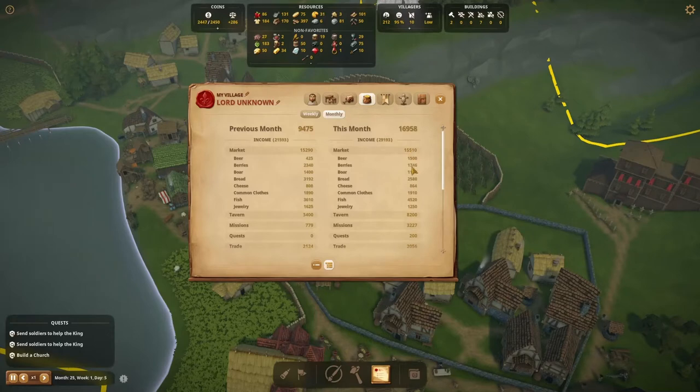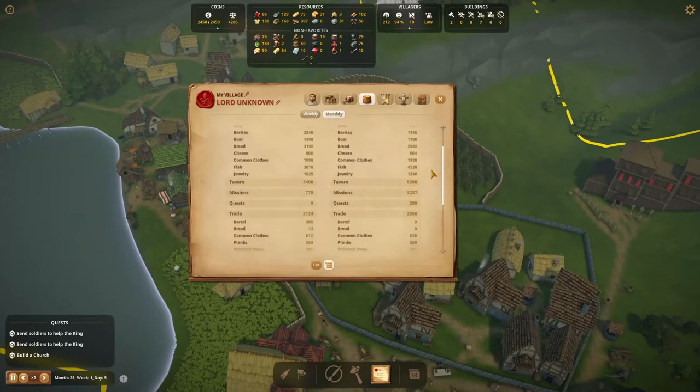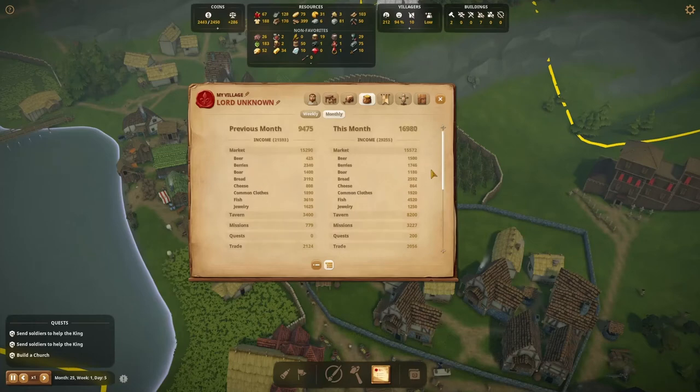Checking our finance at the end of the month, our tavern is doing really well, bringing in 8200 coins. Beer is selling. What is also selling is the jewelry our soldiers got us through military missions.